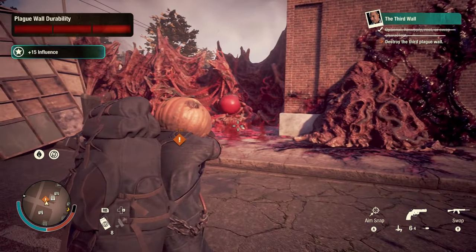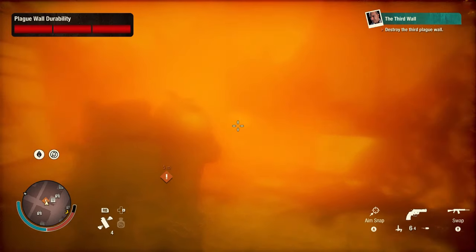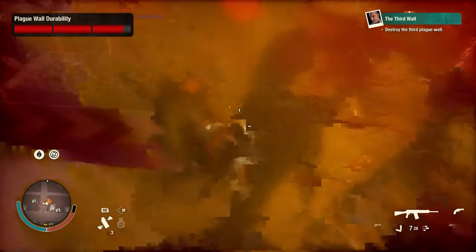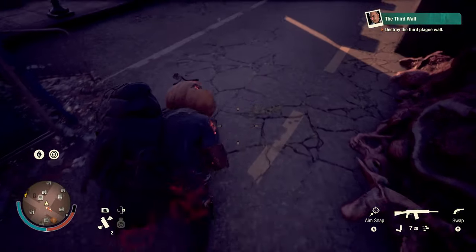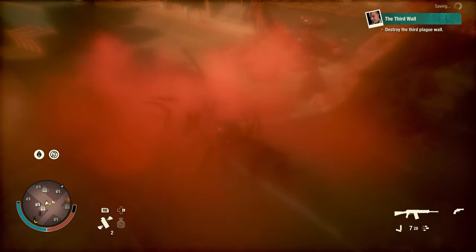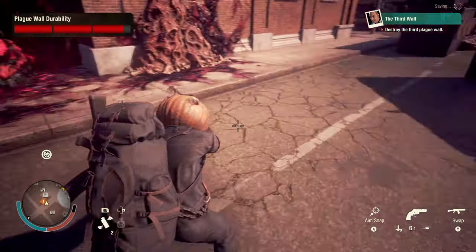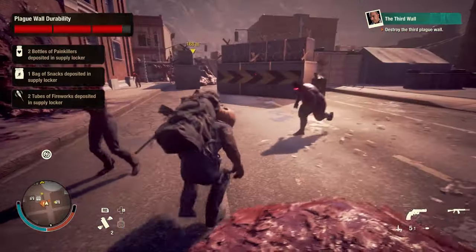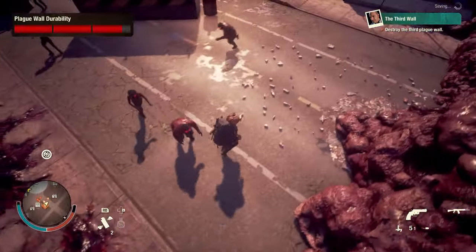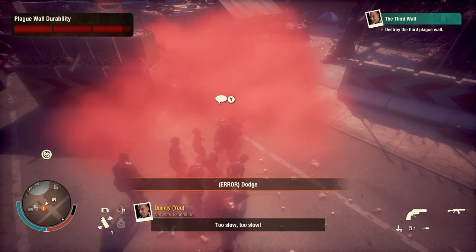Let's get started. We're going to simply shock the blood plague wall — watch how no zombies will attack you whatsoever. You might think it's the scent block, but it's not. They actually cannot detect you inside a smoke grenade. Watch — even with zombies coming up to me and without scent block on, boom — they just won't attack me.